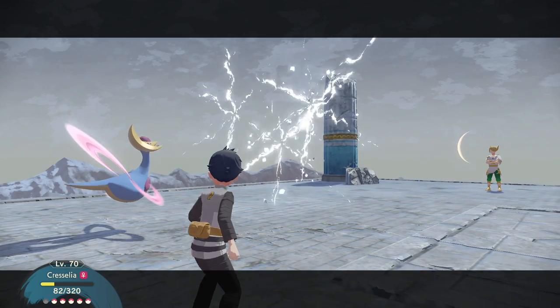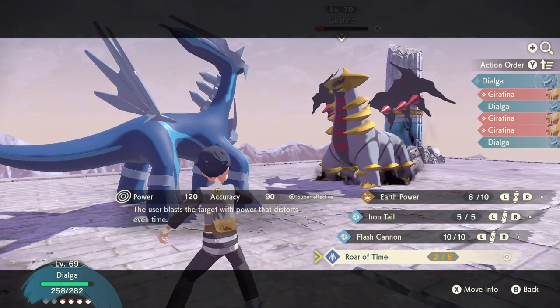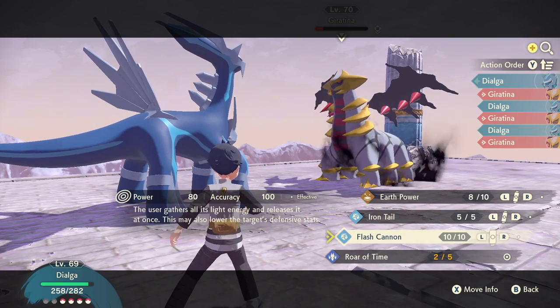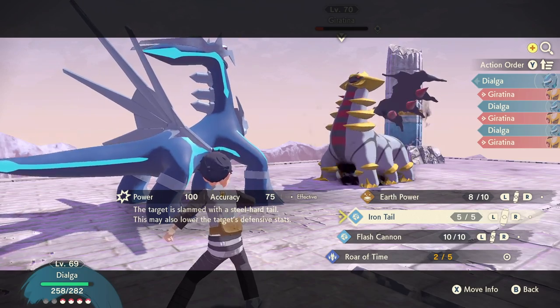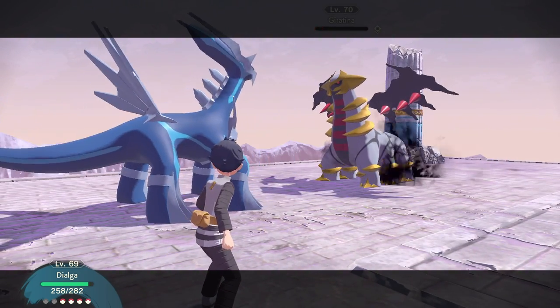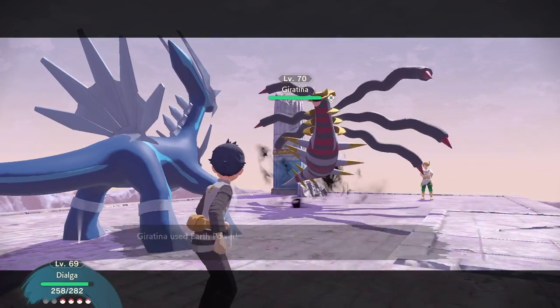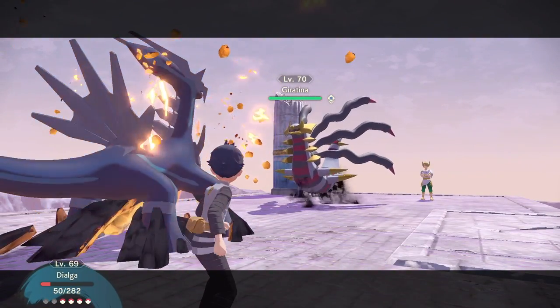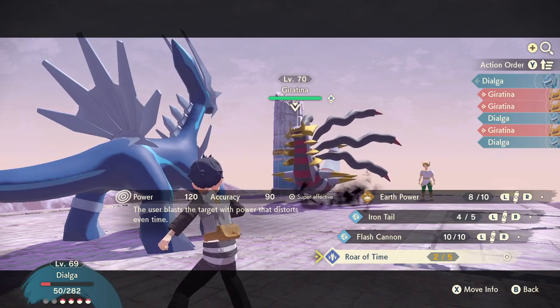There's no real way to avoid the sheer power of Giratina, so you'll probably have to move on to another Pokémon. Dialga is a really good option because he's got a really healthy HP bar and he's also got Roar of Time. Because the health bar of Giratina at this stage wasn't particularly big, I could use one of the other moves and save my Roar of Time for the second form of Giratina.